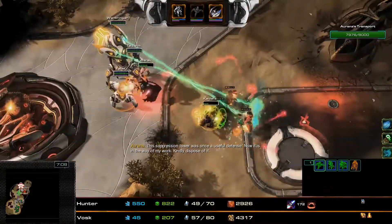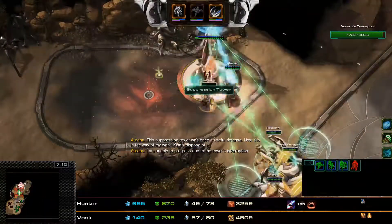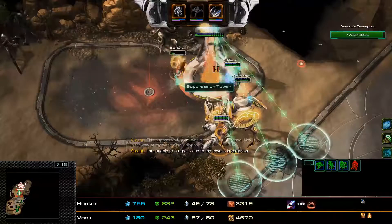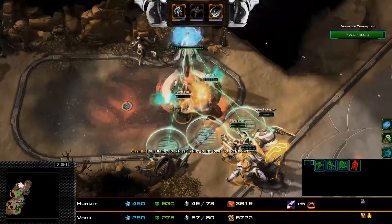The speed of these reapers right now is absolutely insane. A suppression tower has spawned — the Taldaran and Warbringer are there, and Phoenix is paying attention and moves out of the way so they don't get hit unnecessarily and take unnecessary damage. Very nice.